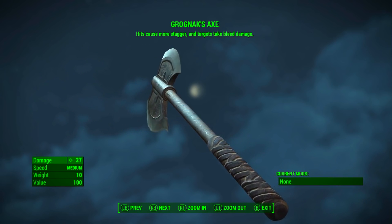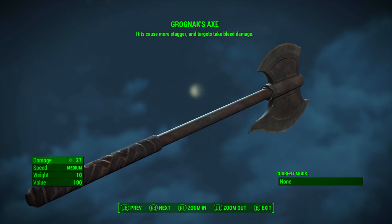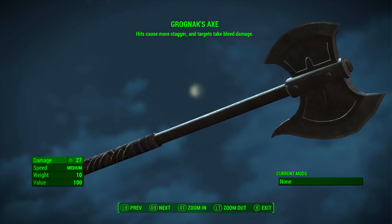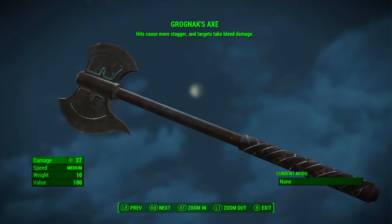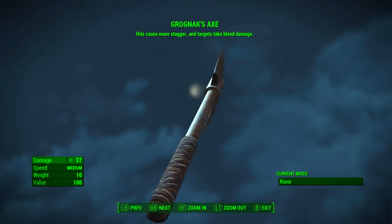As we can see, it has a base ballistic damage of 27. Its speed is medium, its weight is 10, and its value is 100. At the top in the middle, Grognak's Axe hits cause more stagger and targets take bleed damage.